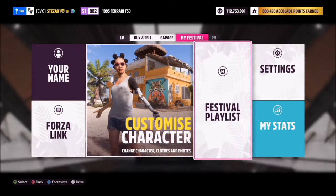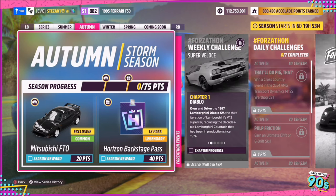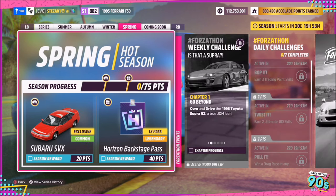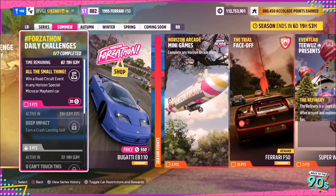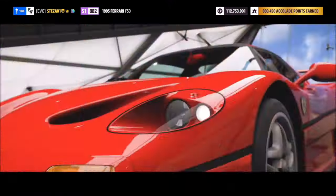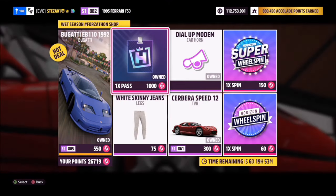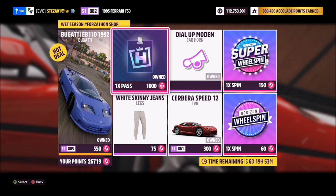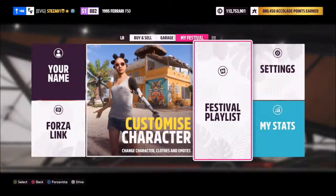To earn Backstage Passes there are two ways. First, in the weekly festival playlists, earn 40 points and that will unlock a Backstage Pass — so you have an opportunity each week. You can also purchase one for 1,000 Forzathon points in the Forzathon shop, but only once per week. So in a month you'll be able to earn eight Backstage Passes, and I presume this will be a continuing feature throughout the rest of the game's life.